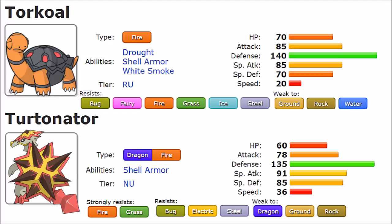Turtonator gets the Dragon typing on top of Fire. This means it gains a few more resistances, including Electric, and strongly resists Fire and Grass. It resists Bug, Electric, and Steel. However, it loses Ice and Fairy resistances, becoming neutral to them, and is no longer weak to Water but instead weak to Dragon and Ground and Rock. Dragon/Fire is considered one of the best type combinations, as they resist most common attackers, though Torkoal's Water resistance does differentiate them.